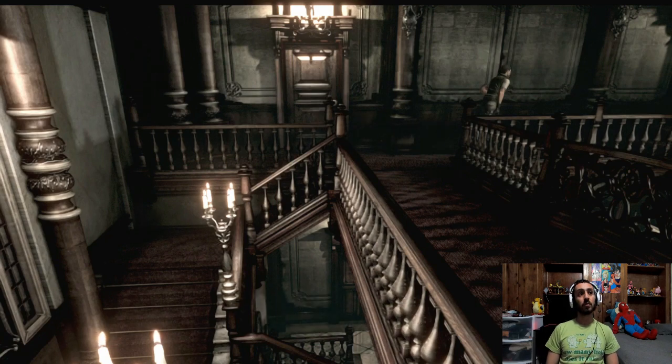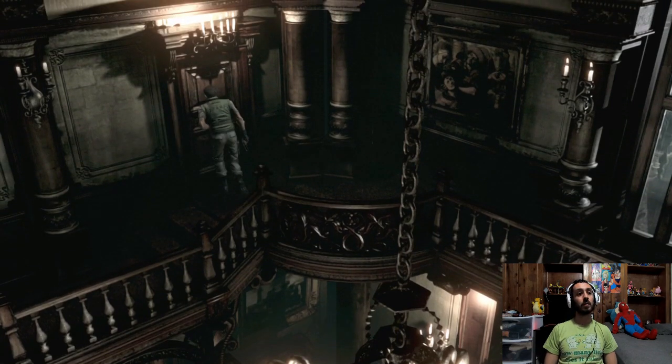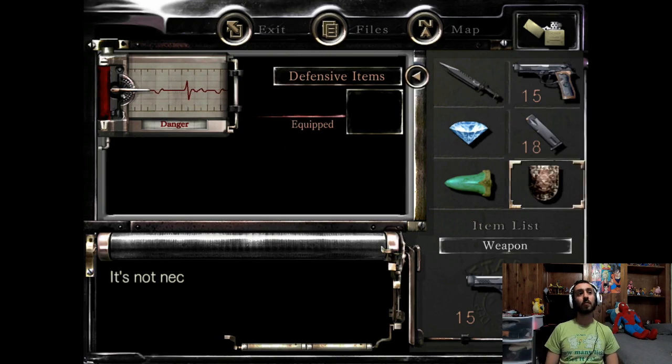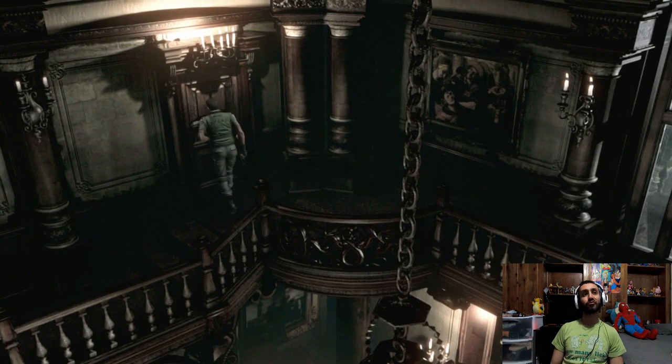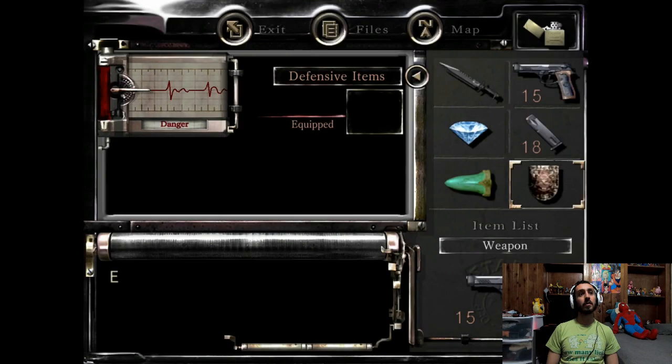Sword is carved into the lock. Okay, so I need a sword to open this. Envelope of armor is carved into the lock. But that's the same thing I had. Did it say emblem? And this is not the emblem. Emblem.